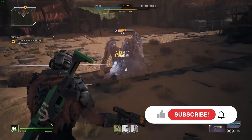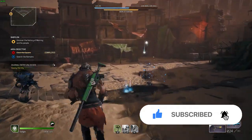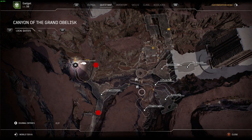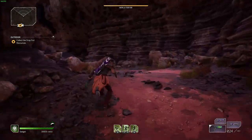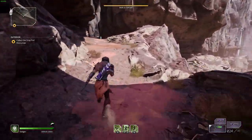A big shout out to Reddit because when I woke up this morning, I saw the post on Reddit and I wanted to bring this to you guys in video form so you can find these obelisks and get a free legendary. This side mission is completed in the Canyon of the Grand Obelisk — that's the map that you want to be on. Interact with three stones around the map in order to open an additional door with a chest inside that's going to be a guaranteed legendary.